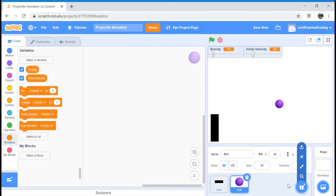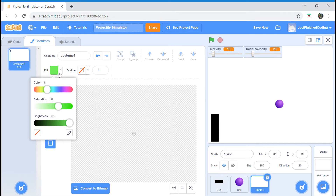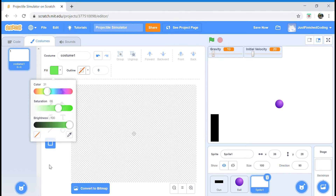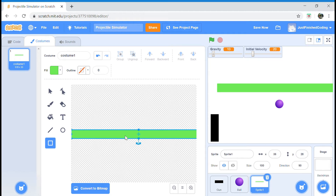The next thing I'm going to do before I even program the ball is to paint our ground sprite, and our ground sprite is going to be a simple rectangle. The color you want is color 31, saturation 66, and brightness 100. You can change this as you wish or make it brown, but I'm just going to make a grassy green ground, extending it in both axes and centering it as well.